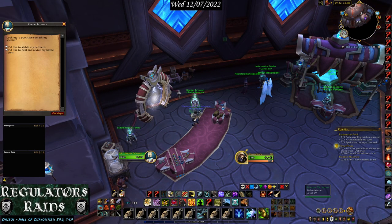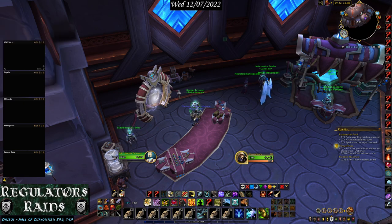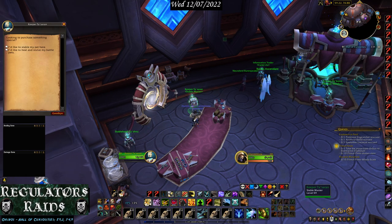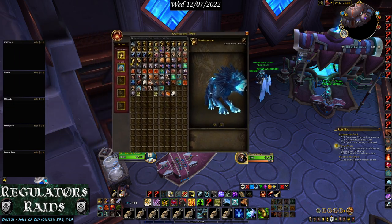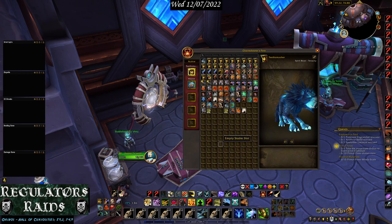As soon as you click on it, it'll give you a new window with all of the pets available to you — all your hunter pets — and you can move them around.